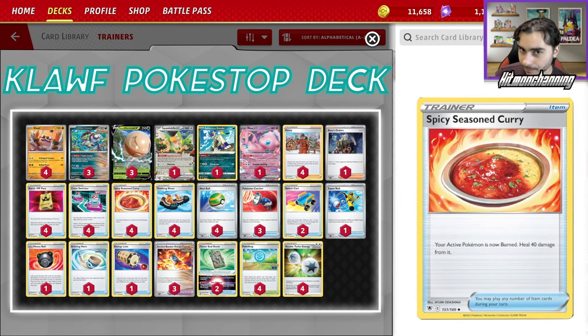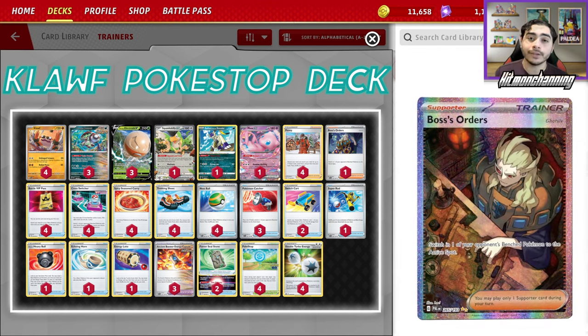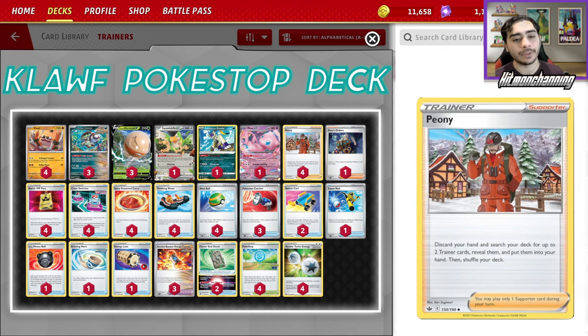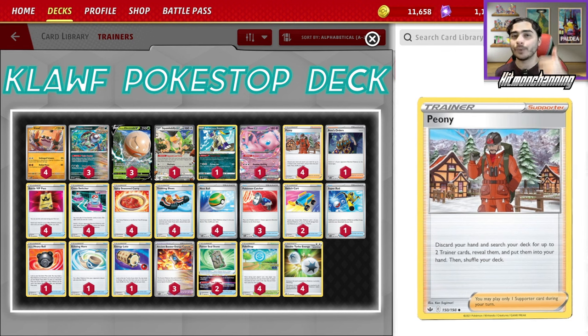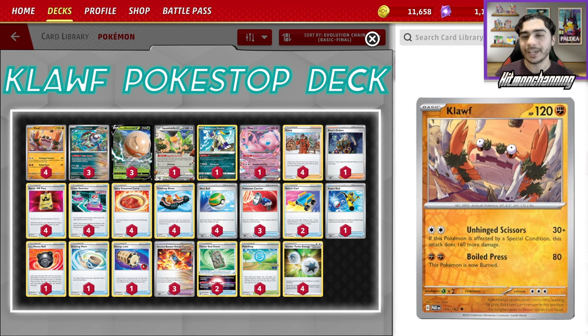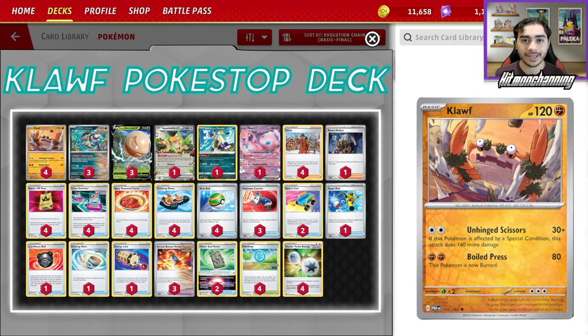This deck has 43 Trainer cards — kind of insane. So Peony can search out effectively 39 cards that aren't Peony, and one Peony can search you any combination of 42 cards, because you can also search Peony with Peony. I'm really happy with this list — this is my own creation and I've not played anything quite like this before. It's really, really fun and I really hope that you all try it. Thank you all so much for watching. Like the video if you enjoyed, and comment down below — what do you think of PokeCloth? What would you keep and what would you change? Subscribe to the channel — I'm posting multiple Pokemon Trading Card Game videos every single week here on the Hitmonchanning channel. Until next time, Hitmonchanning out.